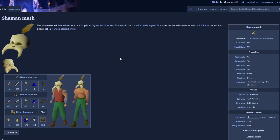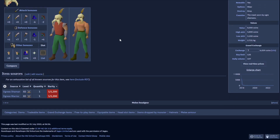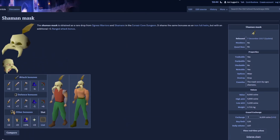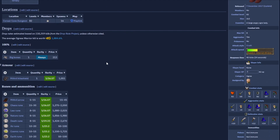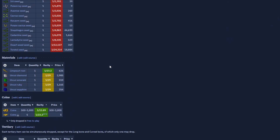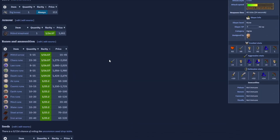So, this is the shaman mask. I don't know why they call it a shaman mask — they should call it an ogress mask, because you can get it from the warriors or the shamans. Either way, it is essentially the same thing as an iron full helm, just a bit fancier. I'm going to be killing the ogress warriors because I can safe spot them while I do some editing, and they have a variety of drops — not really that noteworthy, a few good alks, but nothing really too special.